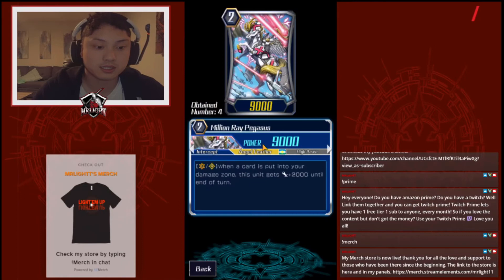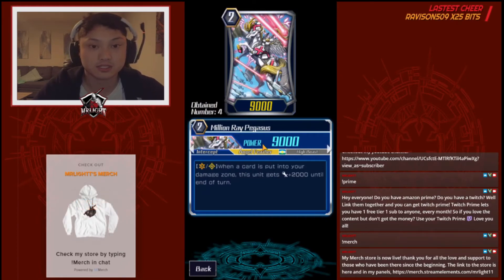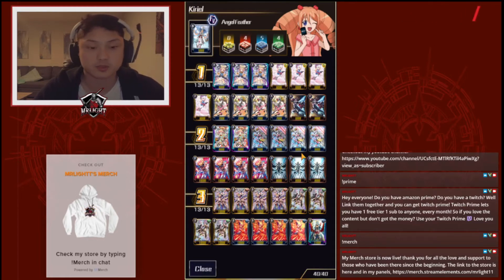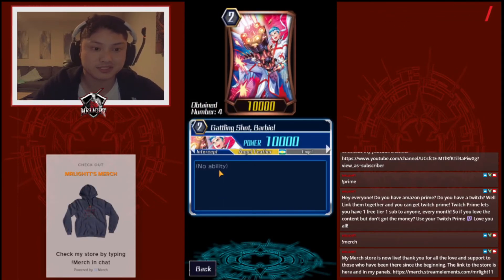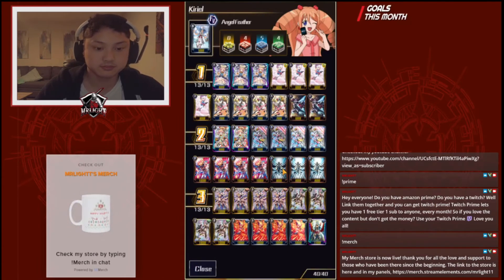Then four Million Rain Pegasus. This is the same thing as the Grade 1 — every card that goes into the Damage Zone, it gets plus 2,000. This is also active when it's on your turn and when you're getting attacked. Now we run four Gatling Shot Bar Bale, which is an NK attacker, and three self-damagers.